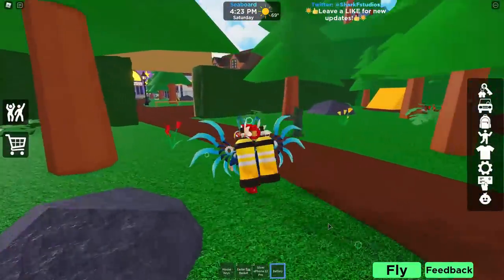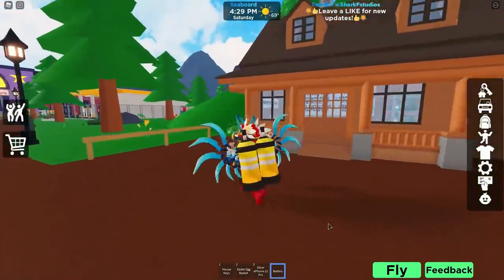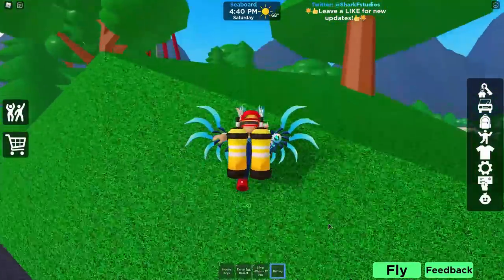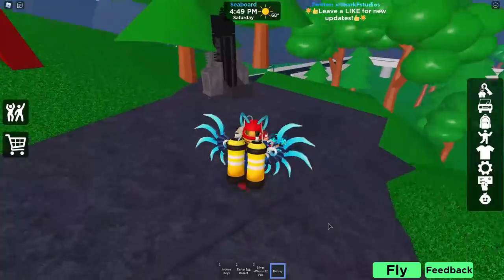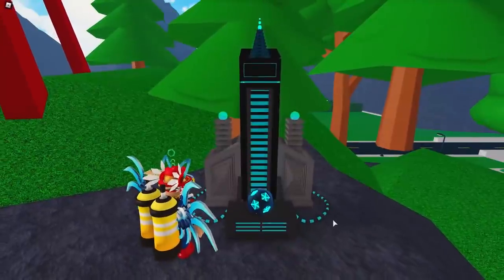Once you're up here, spin around until you see that radio tower. Go through the little dirt road by where this house is, then go around to the other side of the house. You'll see a little patch of grass, a rock, and another patch of grass — and at the top, put the battery into the little device up there.